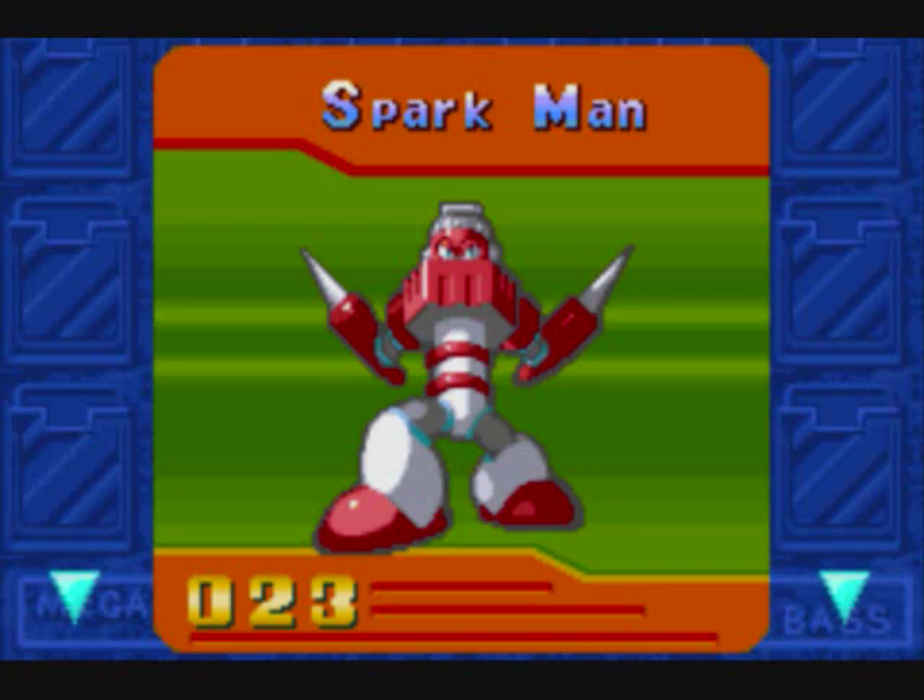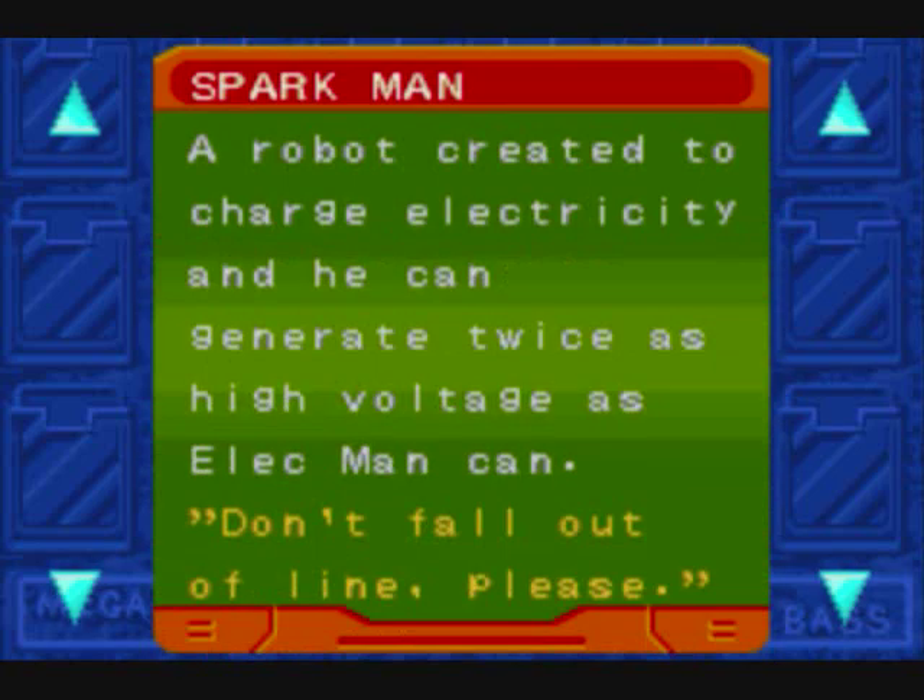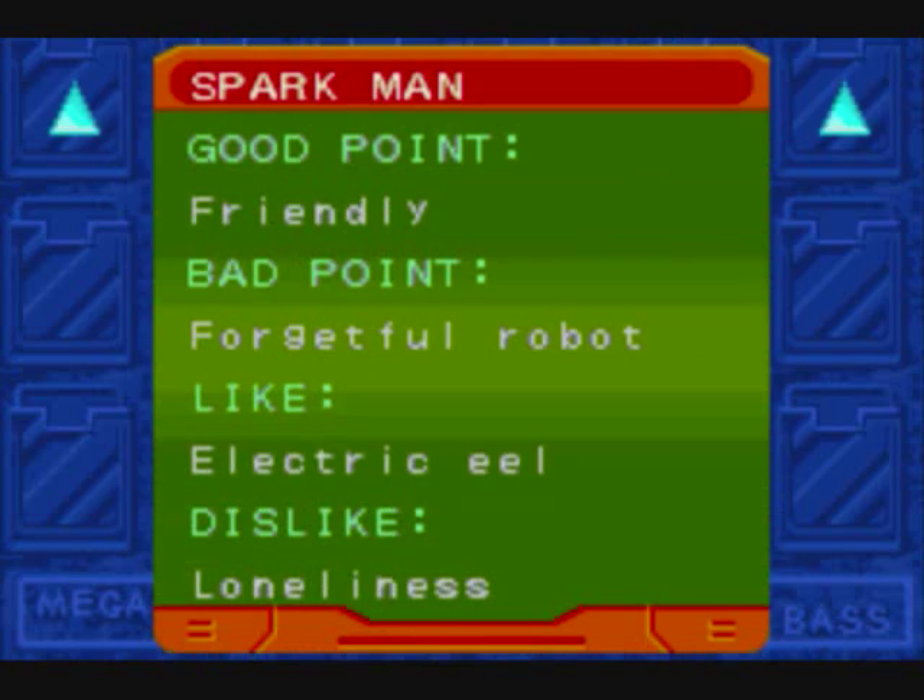Now it's time to learn a little bit more about Spark Man. He was a robot created to charge electricity, and apparently he can generate twice the high voltage of Elec Man. Then why can't he kill you in as few hits as Elec Man can? That doesn't make much sense, but we'll go with it. Apparently he's friendly but forgetful. He likes electric eels and dislikes being alone. Poor guy.